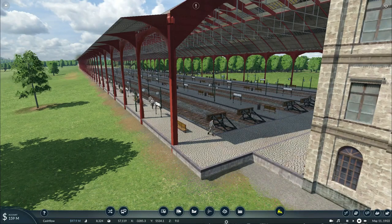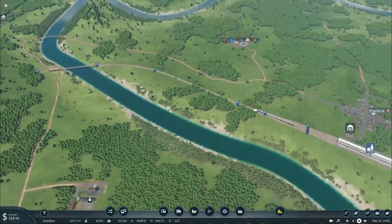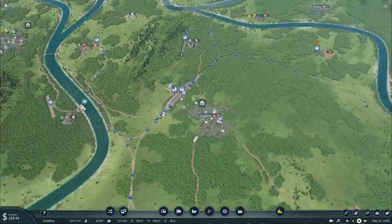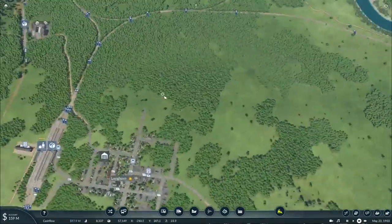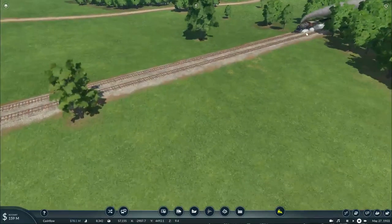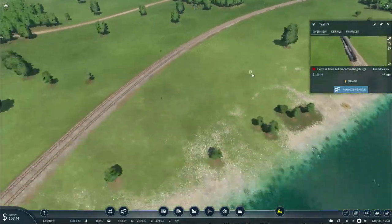Howdy all, this is Texas Gaming Industries, and welcome back to another episode of my Let's Play Transport Fever 2 Free Mode Edition. In the previous episode we basically did a couple of vehicle upgrades as well as adding a new Atlantic type passenger locomotive on the front of our first express train running from Lemon to Kingsburg.